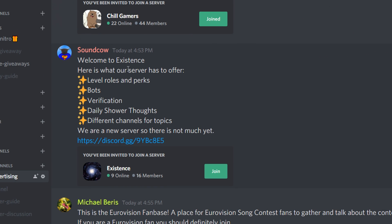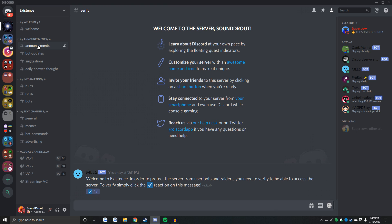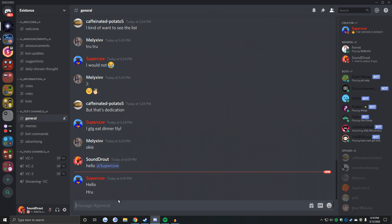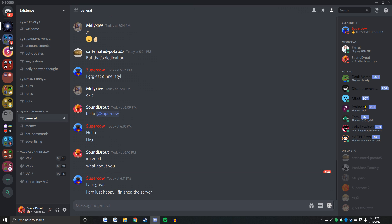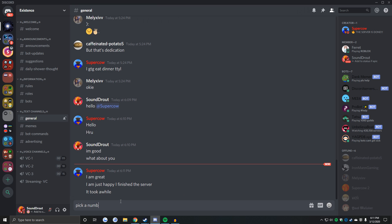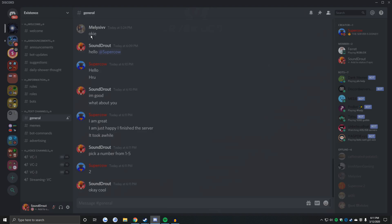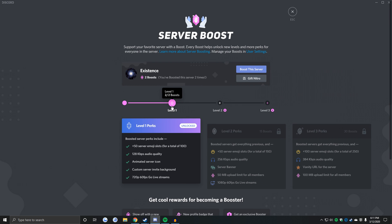How about this one — welcome to Existence. "Here is what our server has to offer: level roles and perks, bots, verification, daily shower thoughts, and different channels." It's a new server, that's fine with me — I like new servers. I verified — couldn't be any simpler. It looks like a pretty epic server so far, got a little bit of sparkle to it. The owner actually responded — epic. He said he's great. Well, I'm about to make him even greater, and he said he's happy — he's gonna be even happier now. Pick a number from one to five. He chose two — that's a pretty good number. There we go, two boosts in the bag, and he's at level one now — awesome! It is great, super cow!